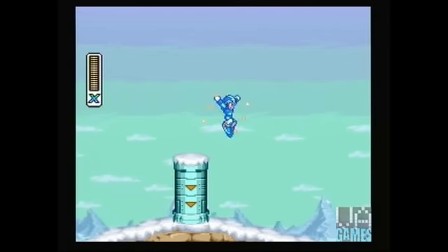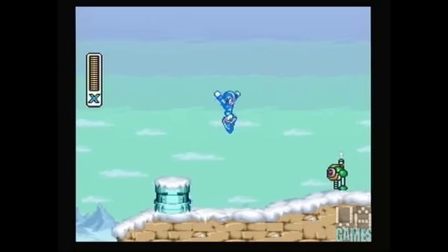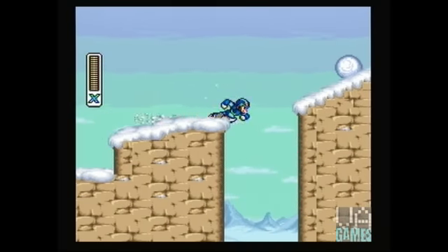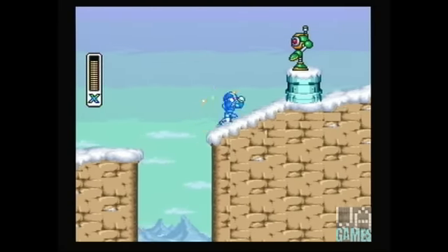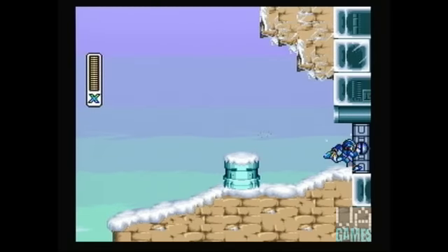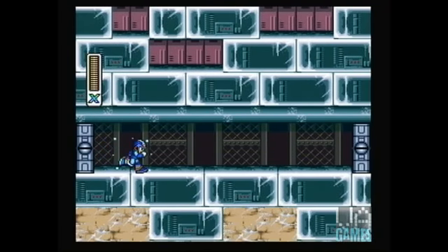The first upgrade that we obtained gives X one of the most important features of the X series: the dash. It is similar in nature to the slide of the later classic series, but is far more effective and versatile, and the entire game was clearly designed around this ability. The capabilities and attack patterns of all of the bosses were designed based on the predication that X had the ability to dash around the chamber. And the first of these bosses is Chill Penguin.